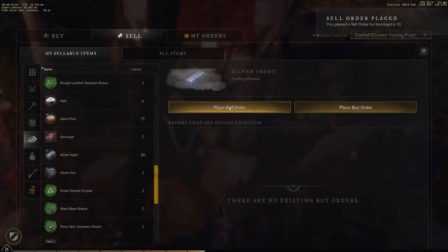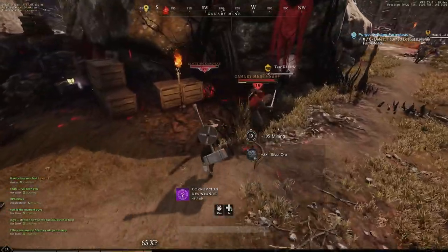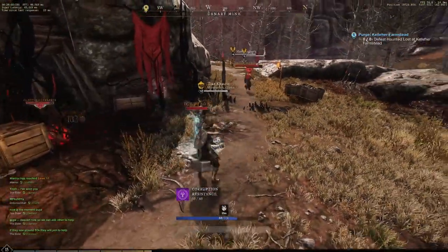I believe you can farm 100 iron ingots and 300 silver ingots in an hour. If you sell that at around the normal prices right now, you can make 1,400 for silver and 200 for iron — that is more than 1,500 gold per hour.